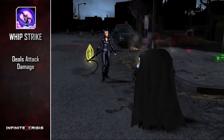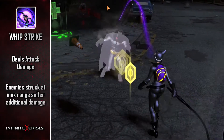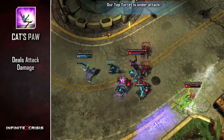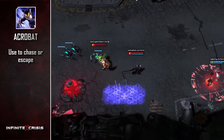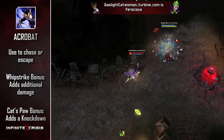Whip Strike deals attack damage and is considered a basic attack. Enemies struck at the farthest edge of Whip Strike's range suffer additional damage. Use Cat's Paw to pull an enemy's legs out from under them, dealing attack damage and reducing their move speed. Chase or escape with Acrobat, which also grants a short-term buff that adds attack damage to Whip Strike or knockdown to Cat's Paw.